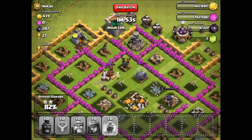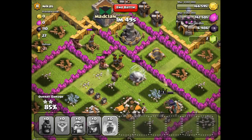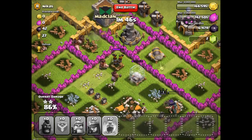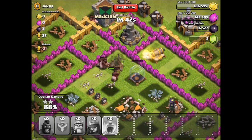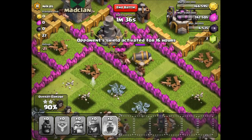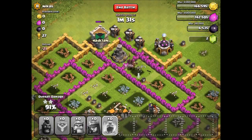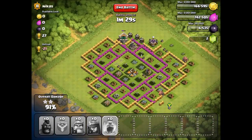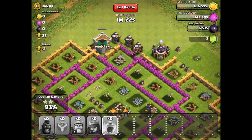It's going to be close — we've got one more cannon and my archer queen might be able to do it. Go, go, go hog riders! If they can get to that cannon soon we might be able to do it. Okay, it looks like we might pull it off — come on, get that cannon! Yeah, we're going to have 100% on this base! Hog riders clutched it out.